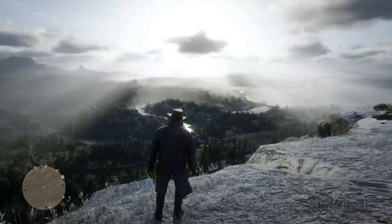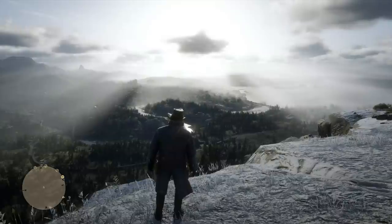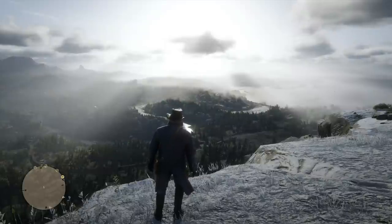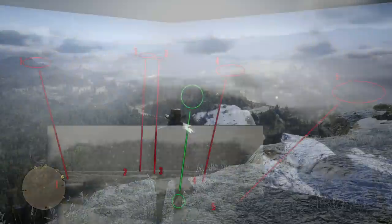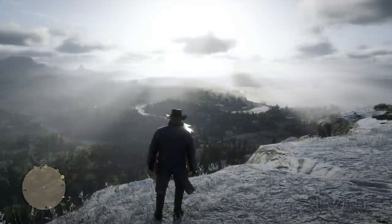The five locations that are pointed to are actually just towns. From left to right, it's Valentine, Saint Denis, Rhodes, Blackwater, and Strawberry. So it turns out the mystery of the panoramic map really isn't all that much of a mystery after all — it literally is just documenting five of the biggest towns and cities in Red Dead Redemption 2. And in case you're not convinced, someone actually stitched together two different views of the world and put them together. As you can see, piecing them together you can see Valentine, Rhodes, Saint Denis — with the same rivers and landmarks confirming this is the right spot — and then Blackwater and Strawberry. So even though that's not too exciting, I really do think that solves the mystery right there.